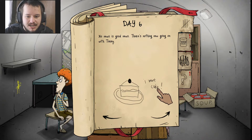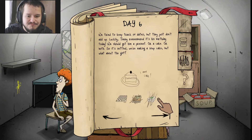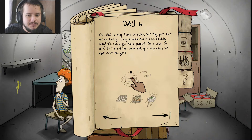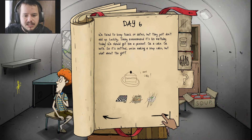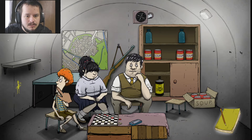They gave Remy the rat a proper burial. They are stand-up people. No news is good news — there's nothing new going on with Timmy. I want cake. We tried to keep track of dates but they just don't add up. Luckily, they remembered his birthday today. We should get him a present, or a cake, or both. So it's settled — we're making a soup cake. But what about a gift? We'll give him the checkers. Day 7. Timmy, did you like your gift?